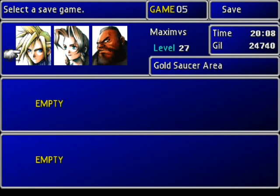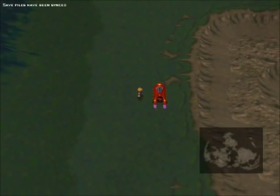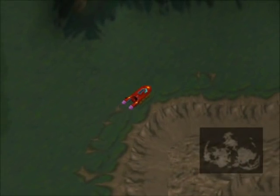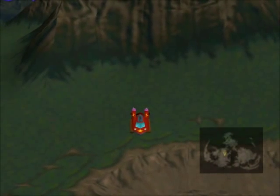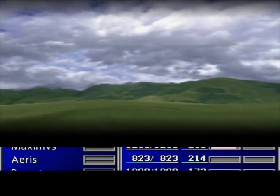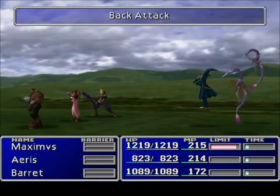Hey everyone, it's Max, and welcome back to another episode of the Final Fantasy VII Tutorial playthrough series. We're going through to try and figure out how to get this game from start to finish, and today is backtrack day. We're not actually going to Gondola City right at the moment — we've got some things to do first.